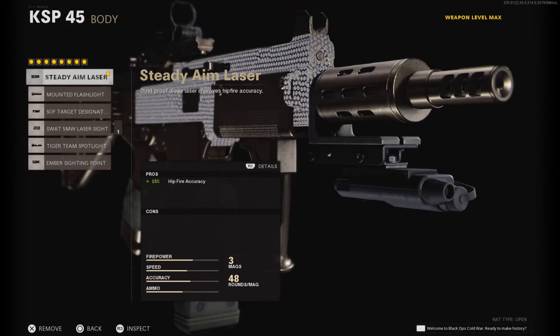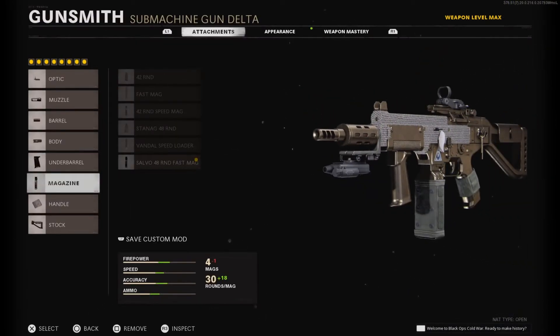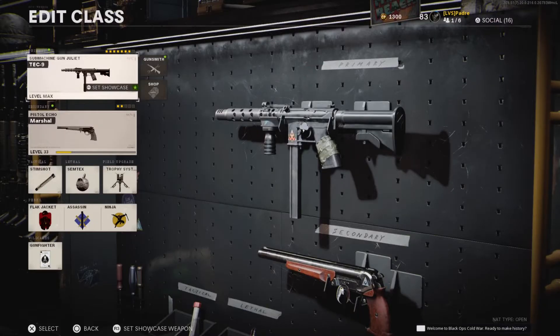Under barrel: Steady Aim Laser, pretty much what I use on my SMGs. Barrel: Field Agent Grip — it helps you with recoil control, so run that one. Magazine: 40 Round Fast Mag. Handle: Airborne Elastic Wrap. Stock: Raider Stock. Go ahead and run that and tell me what you think.